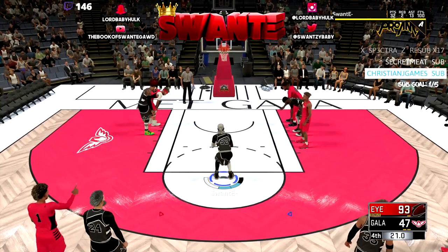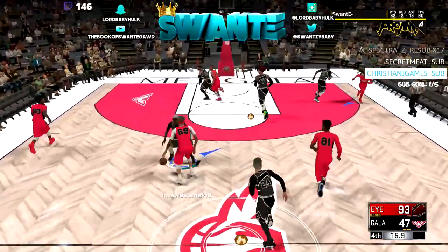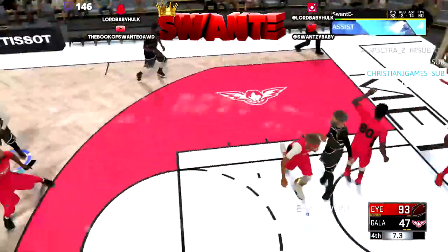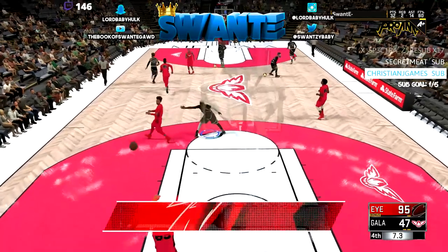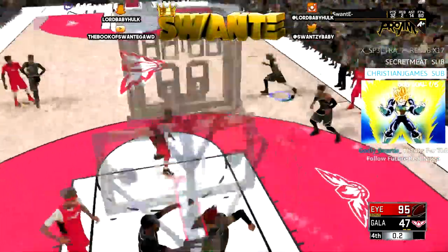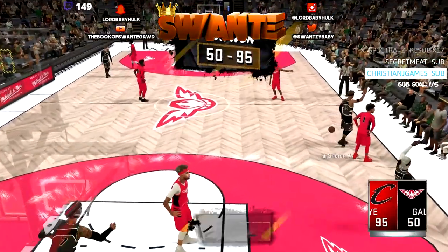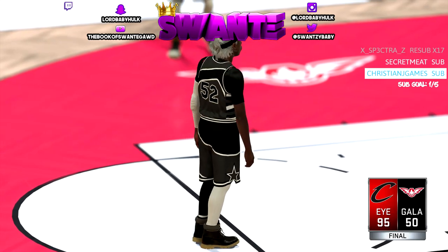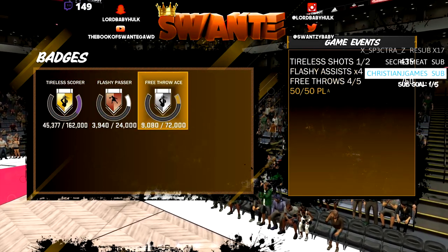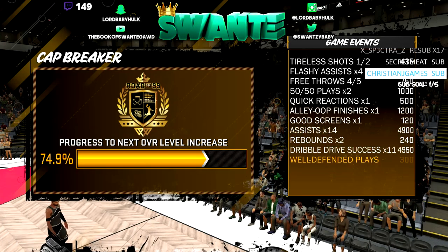Now we're gonna talk about sharps. Shot creating then sharp — I see some niggas use that build, you can kill with that — or sharp then shot creating. I'm not too familiar with those builds but I see people have it. Look, unless you're a cheesy pure sharp running the one, there's no point having him 6'5 or whatever — you might as well make him 6'10. The benefit is you can run Pro-Am, be the three spot, get boards, play a little better defense. A lot of y'all want extra speed just because it feels better, but your production will be the same either way — you'll just help your team more and shoot over niggas.